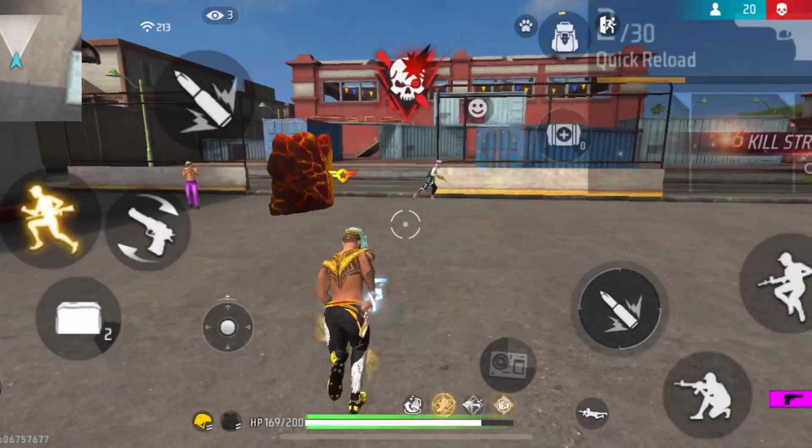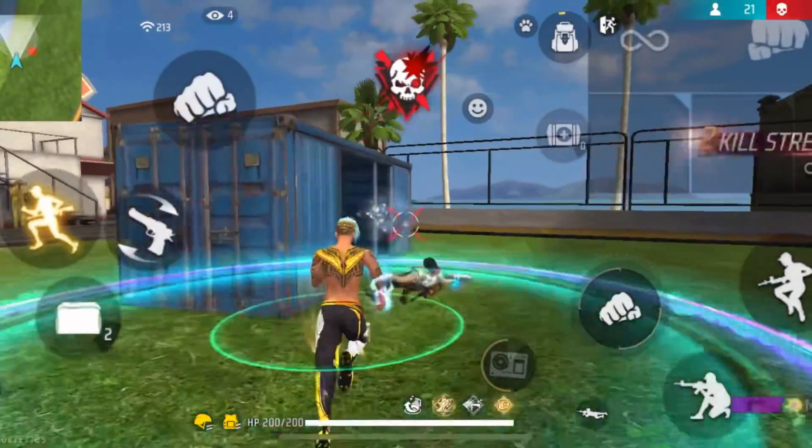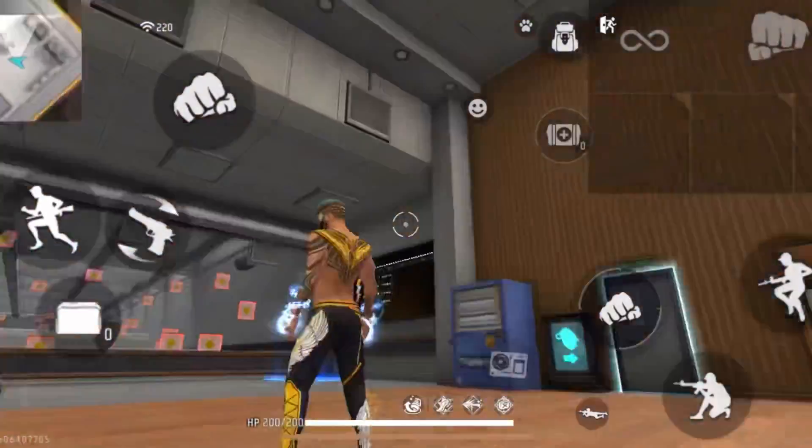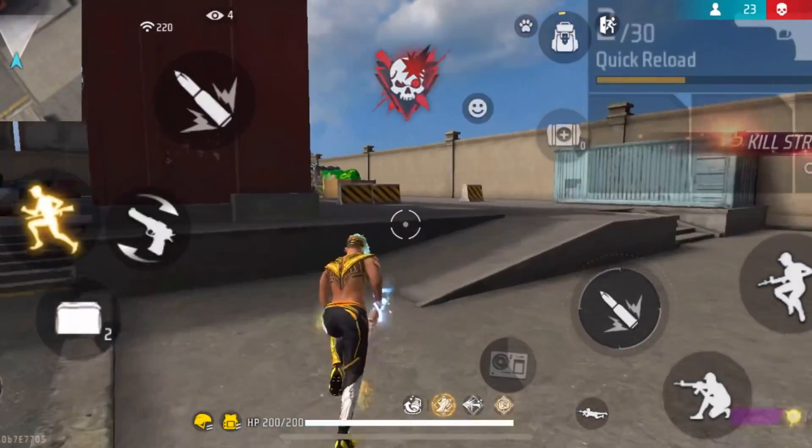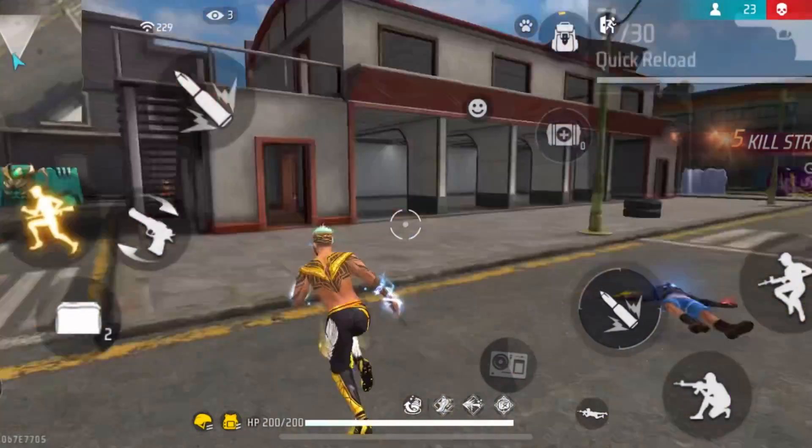Now let's move on to the most important sensitivity setting in Free Fire: the general sensitivity. Increasing this setting helps you move the screen much faster, so you can increase your overall speed and also increase your chance of getting headshots. The sensitivity I recommend for the general sensitivity is 100.